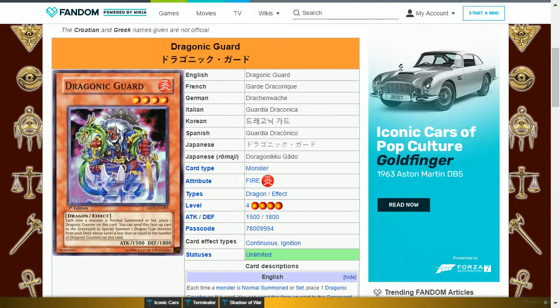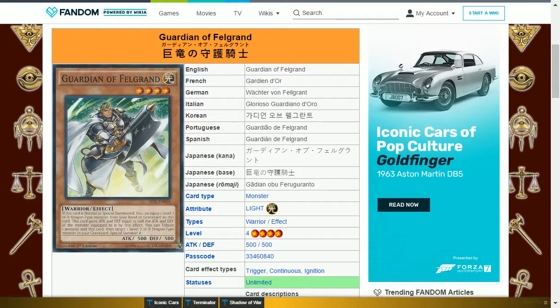At level 35 you get Ancient Rules again. At level 38 you get Lady of D. At level 40 you get Guardian of Felgrand. This is a light warrior, level 4, with 500 attack and 500 defense. Its effect is: if this card is normal or special summoned, you can equip one level 7 or 8 dragon type monster from your hand or graveyard to this card. This card gains attack and defense equal to half the attack and defense of the monster equipped to it. You tribute one monster and this card, then target one level 7 or 8 dragon type monster in your graveyard and special summon it. This card is able to revive a Blue-Eyes White Dragon and helps to set up your field nicely.